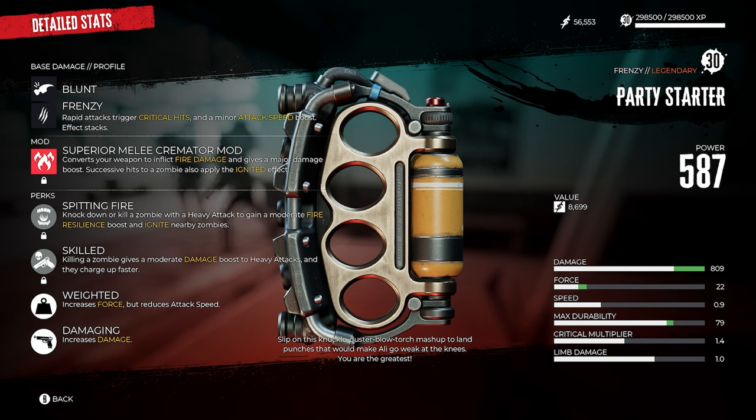This quest asks you to go to the tattoo parlor in Venice Beach to find another note, then to the weed store in Venice Beach for another note, and then to the pier grill at the pier for the final note. After finishing at the pier, return to the Lotusville Mall where, in a parked car in the parking garage under the mall, you'll find the Party Starter brass knuckles.